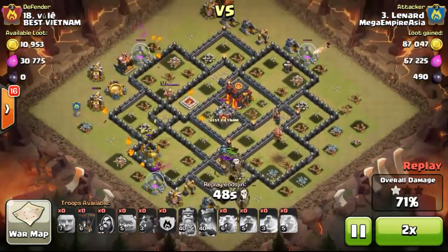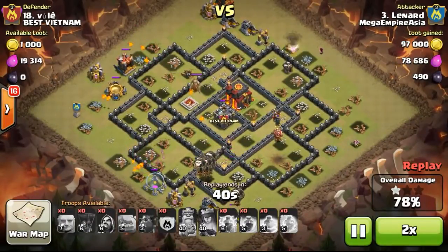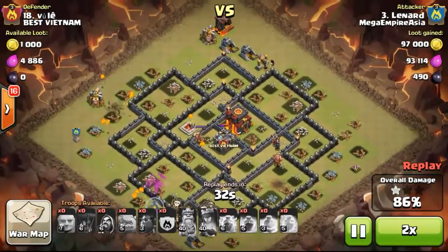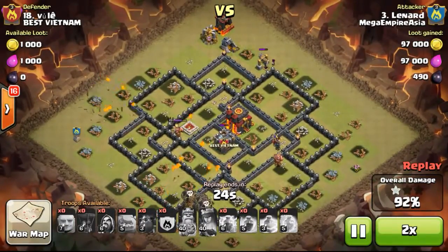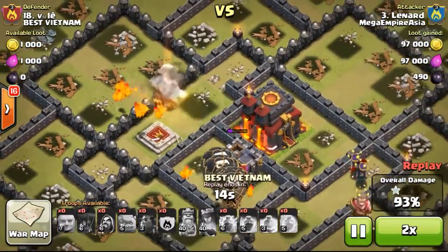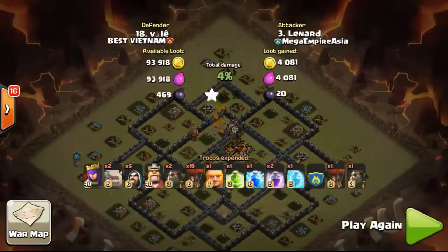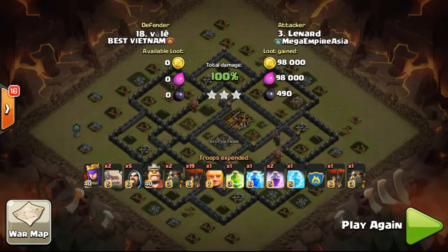This is definitely going to be a 3 star. Just left with some remaining structures, and the balloons clearing the whole base on top. Another wizard clearing out remaining structures, pups flying around to take out remaining structures, with the Barbarian King also being taken out by the pups. The balloons cleared out the town hall and wizards cleared the last structures — 3 stars, very nicely done by Leonard.